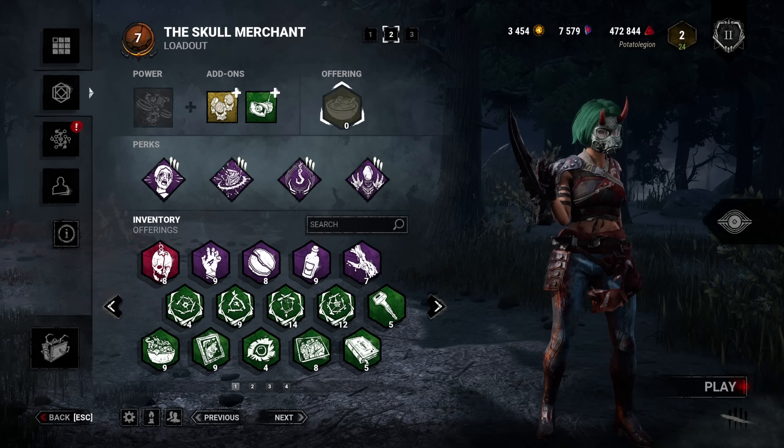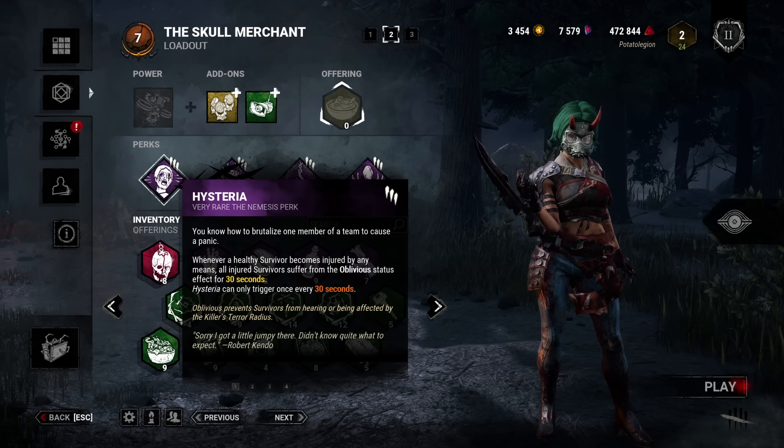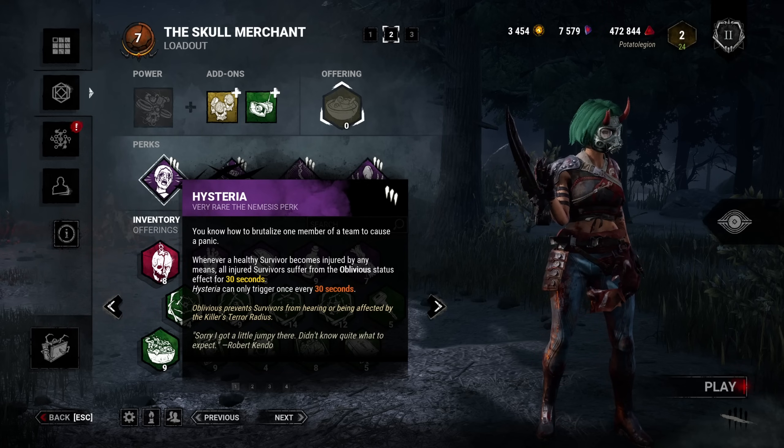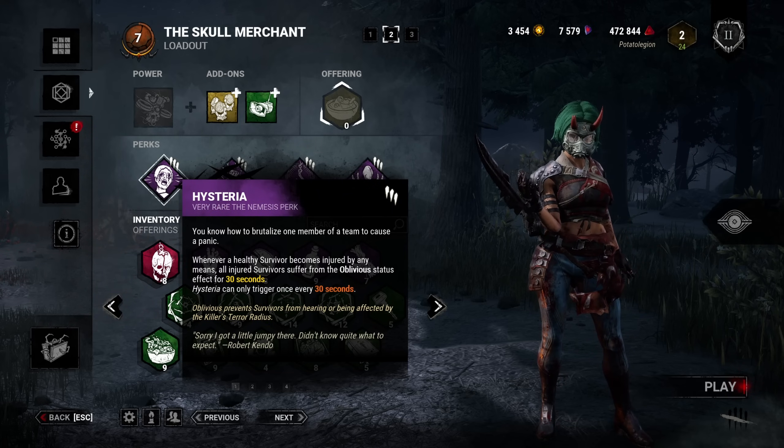Now I'll be showcasing a few builds with her because she has been completely reworked, so in my eyes she's basically a brand new killer. So let's get into this build. I'm bringing Hysteria — what this is going to do is make anyone that's already injured oblivious, and because your drones can now injure people, it will also proc Hysteria, giving you a bit more stealth, which is really nice.